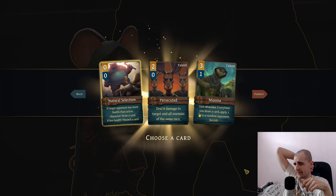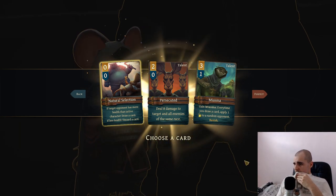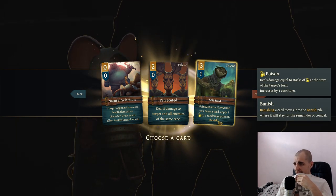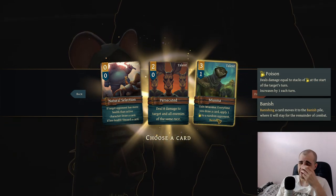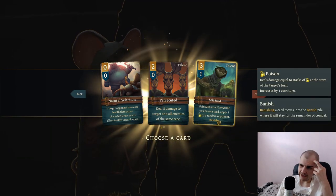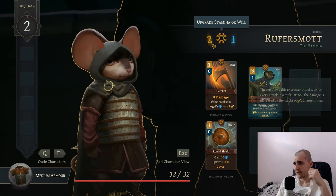If the target opponent has more health than the active character draw a card - that just basically means you replace this card. I think forfeit is the only choice here. This is every time you draw a card apply one poison to a random opponent and banish so we will not get this again. I will be drawing a lot of cards - I suppose this could be okay in a very long fight. I just go with the miasma just not to be boring here.